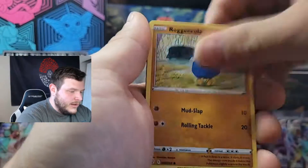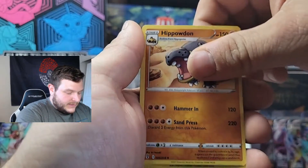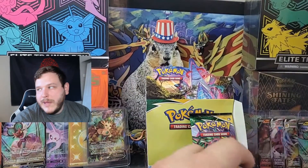Second-to-last left-side pack: Teddy Ursa, Rufflet, Roggenrola, Wobbuffet, Scraggy, Energy, Leaf Badge, Paladar reverse, Sea Dots, and a non-holo Ampharos. Final pack — final pack magic.